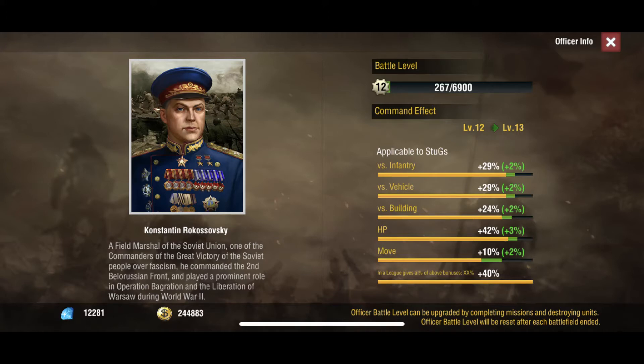Moving on, we have Stugs — not even going to try to pronounce that name. There are two different Stug officers. The first guy gives you a lot of HP and really good stats. You typically only use Stugs against buildings, so keep that in mind — you're not going to be shooting vehicles or infantry with it. Pretty good stats, and he's $15 or $20.